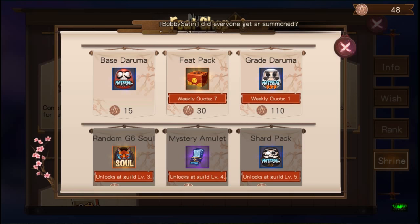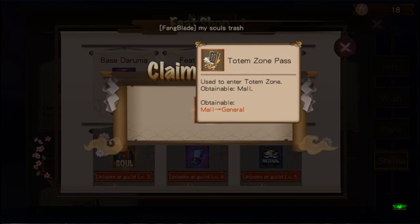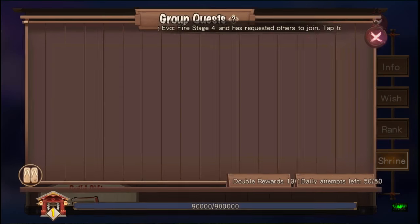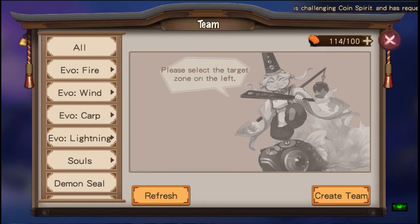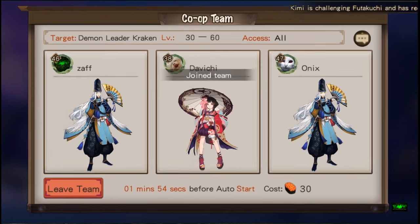If you don't know about the feed shop, you can also get base Darumas for 15 feed and great Darumas for 110 each. So let's open a feed pack - we got a Totem Zone pass, which is cool since I've never done the Totem Zone yet. Now the other method which ties into my previous videos on Orochi stages 8, 9, and 10 - let's go to Kraken.